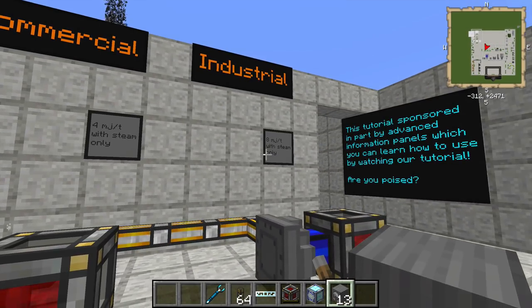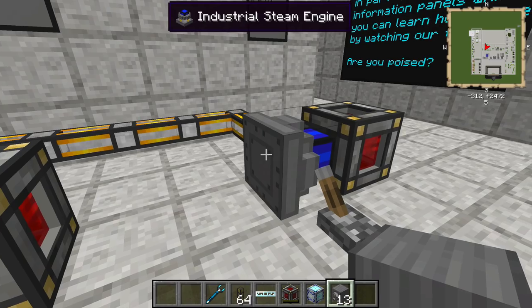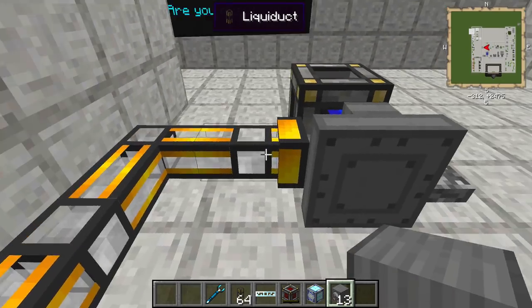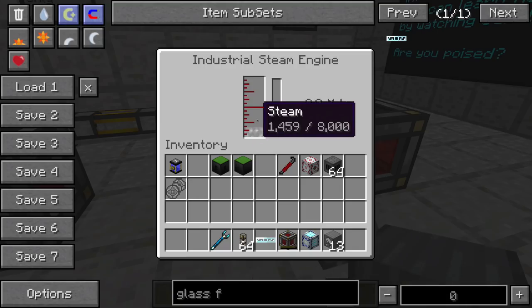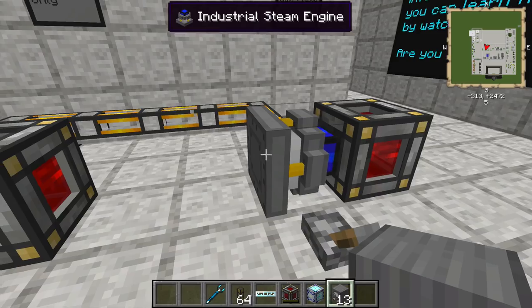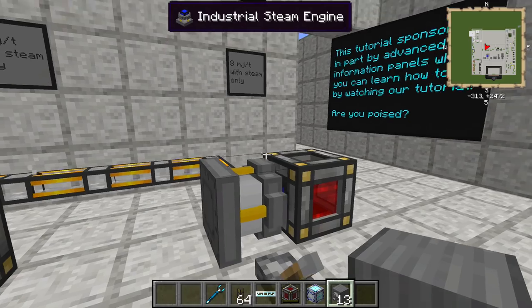The industrial steam engine is capable of putting out 8 MJ per tick, and only with steam. Despite the fact that I have a constant supply of steam going into this engine, it shows nothing in here. It will only accept steam if it has a redstone signal applied, and once it reaches the halfway point, you're going to notice a big jump in power there, and we are going to crank all the way up to 8 MJ per tick.